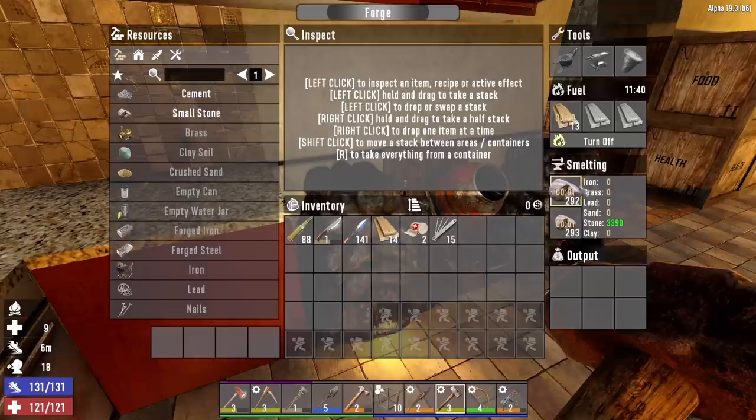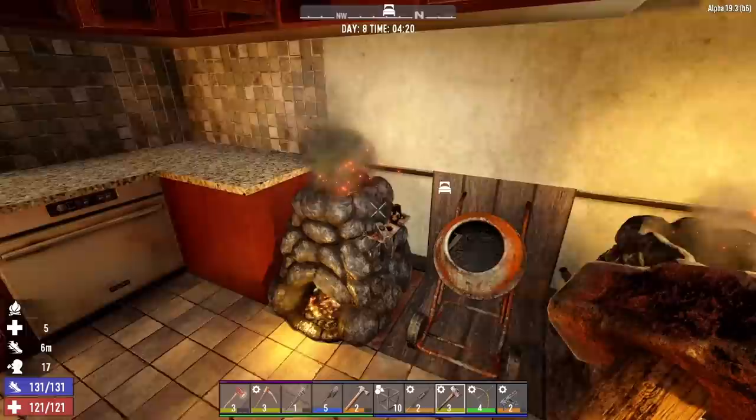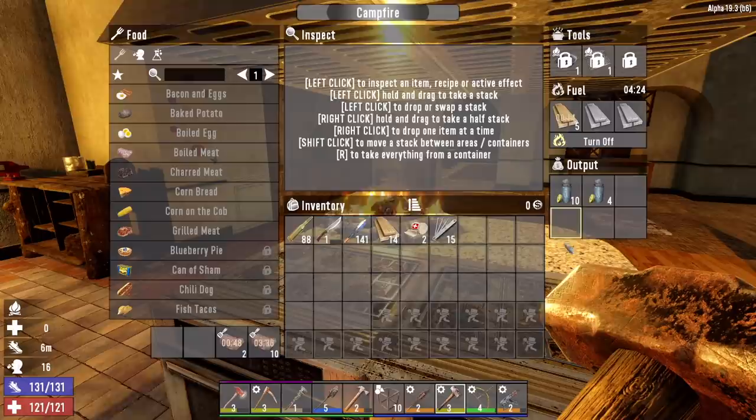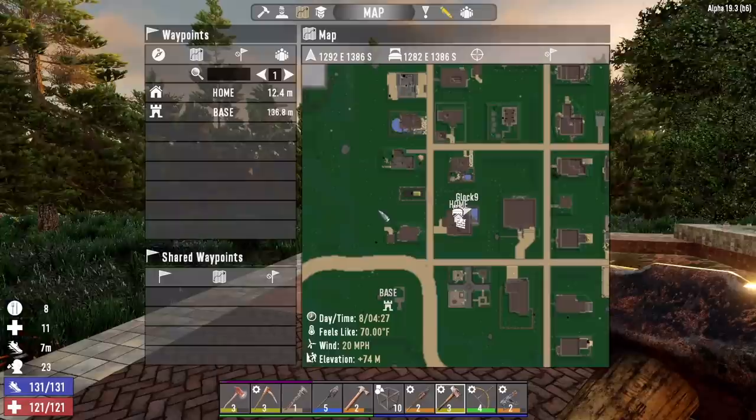Let's get this forge turned on — it's smelting down stone, that's our cement forge. The mixer is making some concrete, and this forge is smelting down iron and clay. Let's get some cement crafting in this forge as well. Got some meat cooking, we're pretty good on food, but I'll eat another piece to make sure we're topped off. Today's going to be kind of a chill day — I just really want to explore the town a bit more and open up the map.